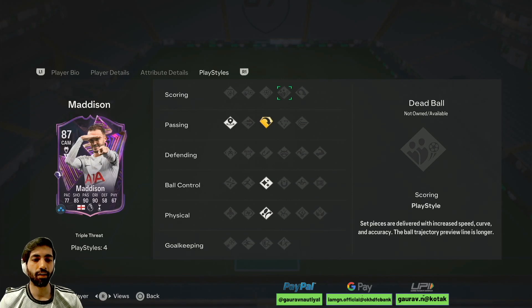We will test it out in a couple of games. This card should have got at least the base version of Dead Ball, which would have been very helpful for free kicks and finishing chances. But let's try him out and see if he is better than the SBC card or not.